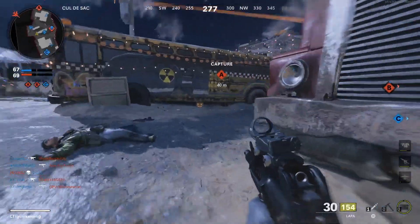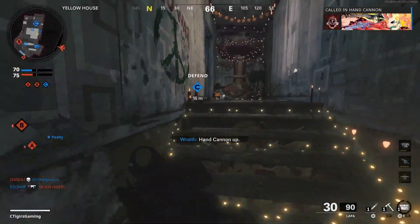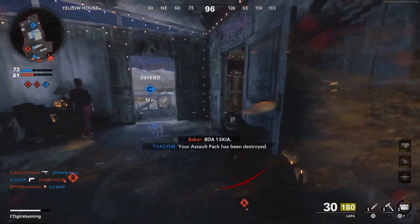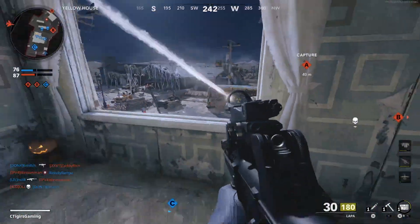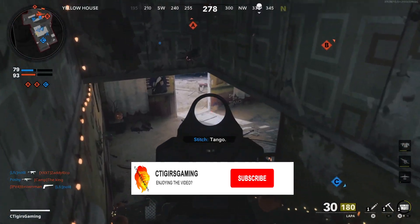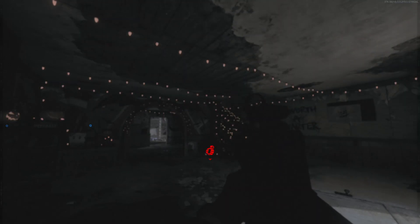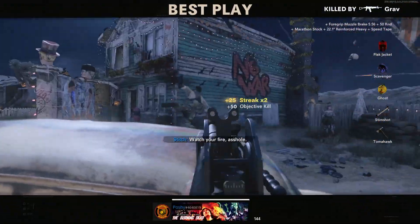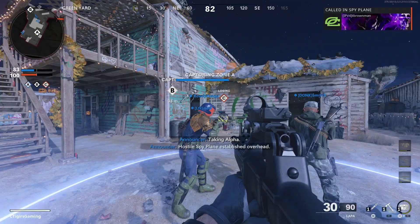Do I dare say it? Yes — the LAPA SMG is overpowered. Somehow a player on the enemy team already had a VTOL Escort at halftime of this domination game. Halftime result: not bad — we won a streak of seven and got plenty of kills. This weapon is quite good, everything about it is very overpowered, except for one thing I'll show you in a second.